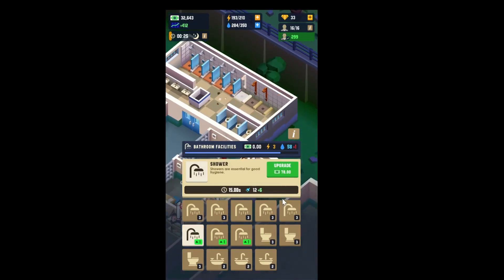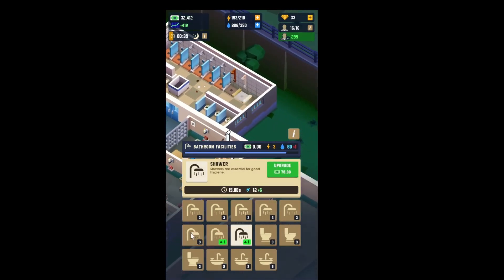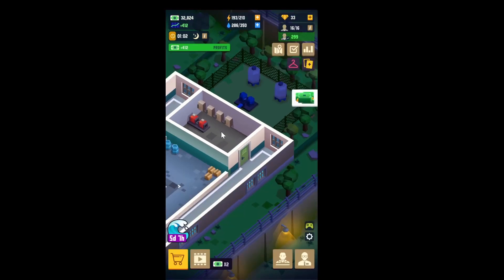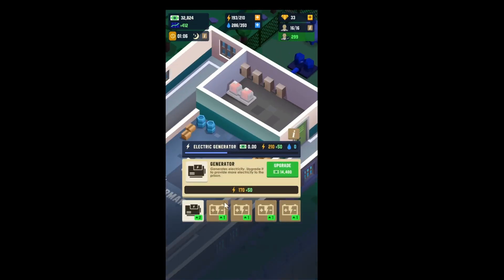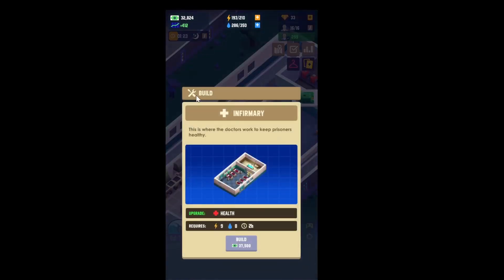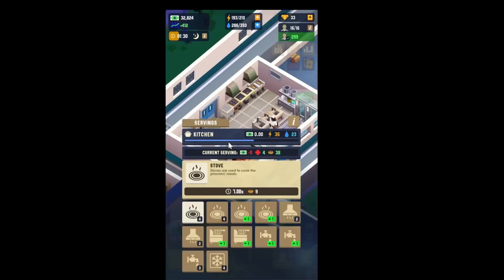The bathroom — most things are maxed out, two crappy showers and luxury showers. This is the water pump, an area where you can store and get more water — we don't need that right now. Here's the generator for power, and we don't need that right now either. Infirmary — we don't have one and haven't really needed one.